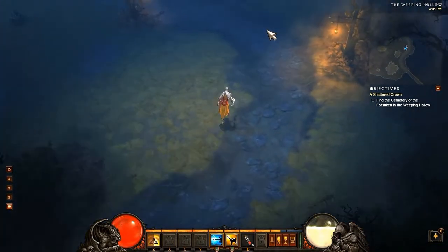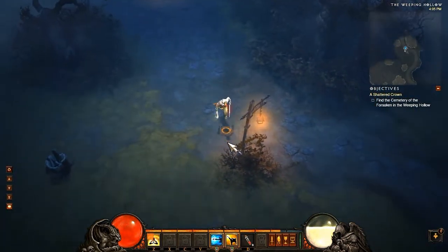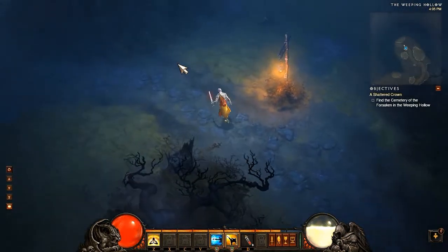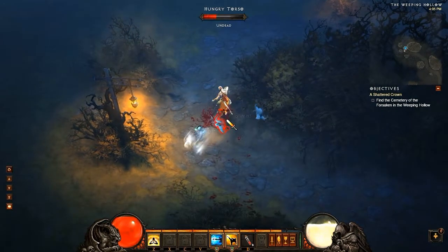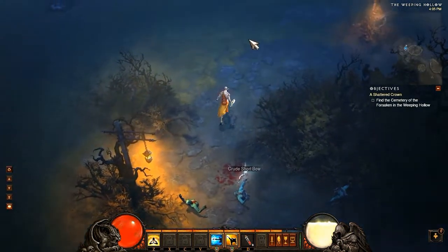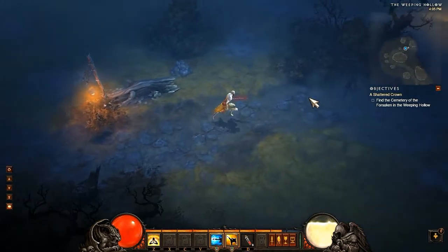Okay, let's follow the road. They tend to put things near the road. What am I supposed to do? Find the cemetery. Well, I'll follow the road and see where that takes me and then we'll go from there.